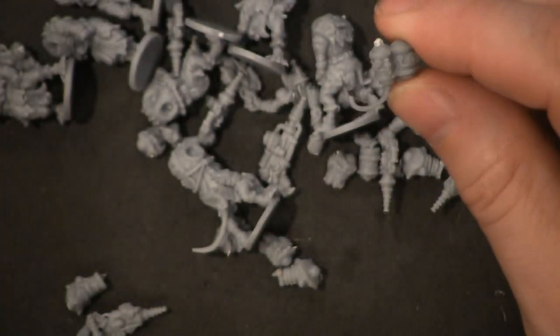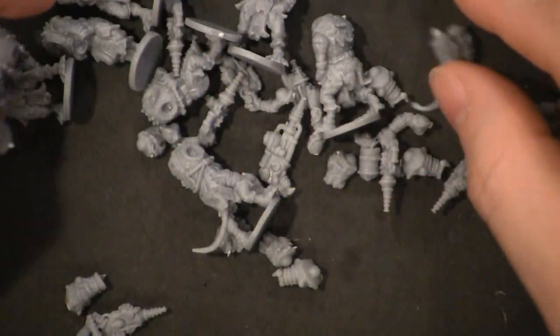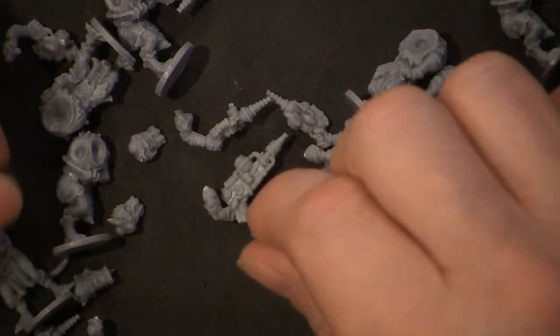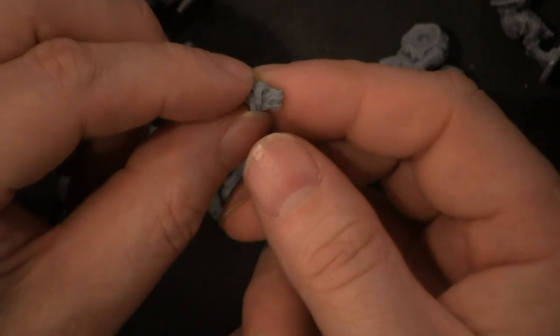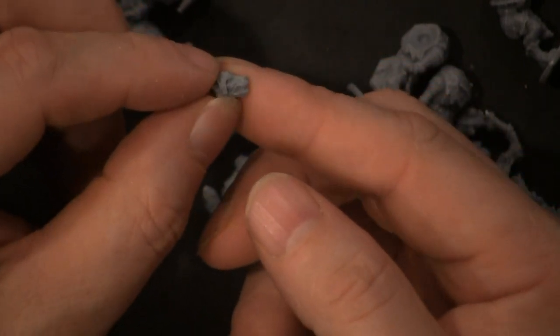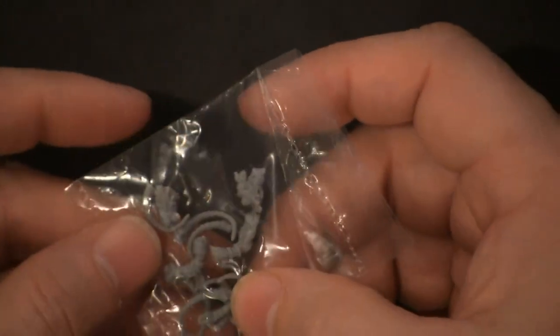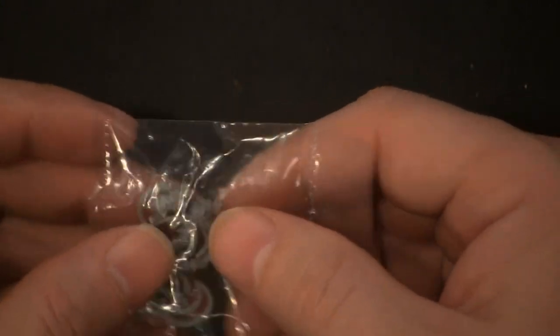It looks like somebody's got a flamethrower. I'm just going to wait to figure it all out because — oh, look at this rat head. Look at that. The detail is where it counts — it's on the head. Check that out. And then you have their tails, some more heads, and the other arms.